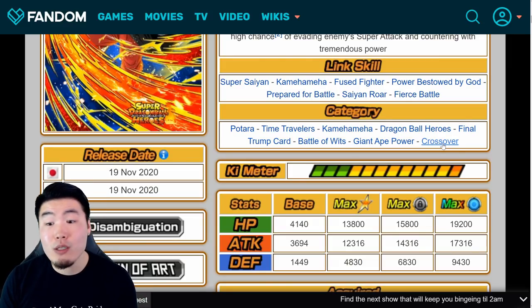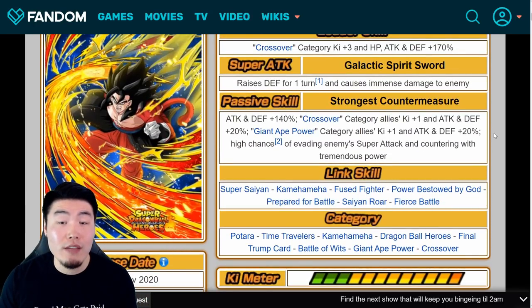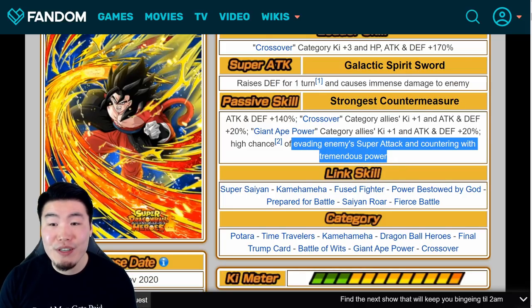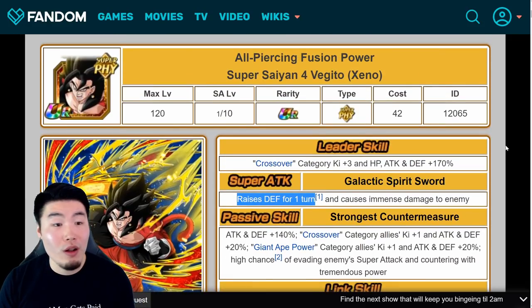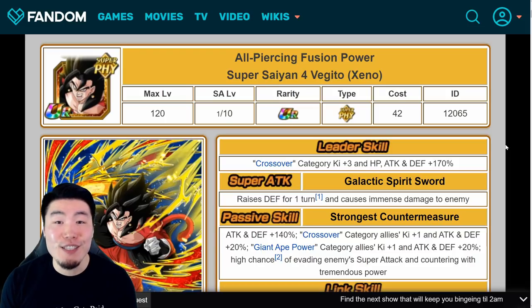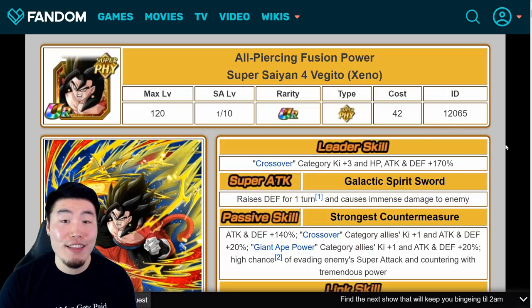He's especially good on crossover and Giant Ape power, but even if he's not supporting the rest of your rotation on other teams, he's still going to be doing his own thing: Ki plus 2, attack and defense plus 180%, high chance to dodge and counter supers, raising defense for one turn on his super attack. Overall, Super Saiyan 4 Vegito is just an amazing unit, and definitely deserves to be number one on this list.